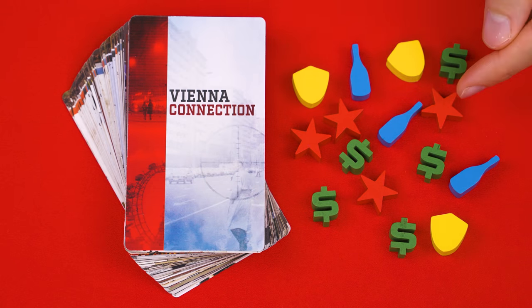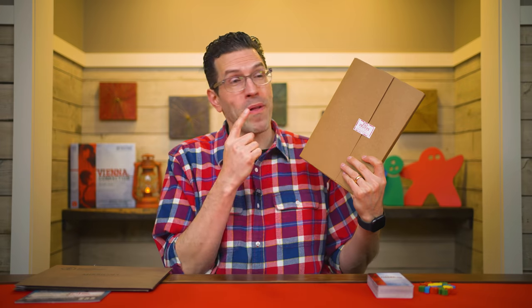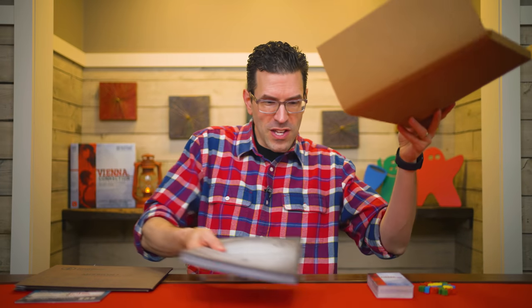And nearby, set these various tokens. Next, find and open this package labeled Top Secret. It contains several secret files, which you take out and then set somewhere on the table within reach. And like the lead deck, do not look at or go through these until you're instructed.